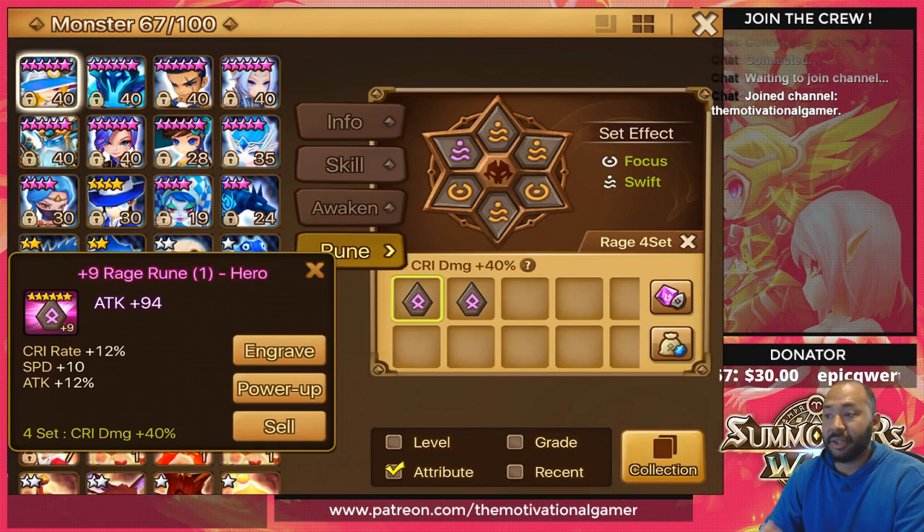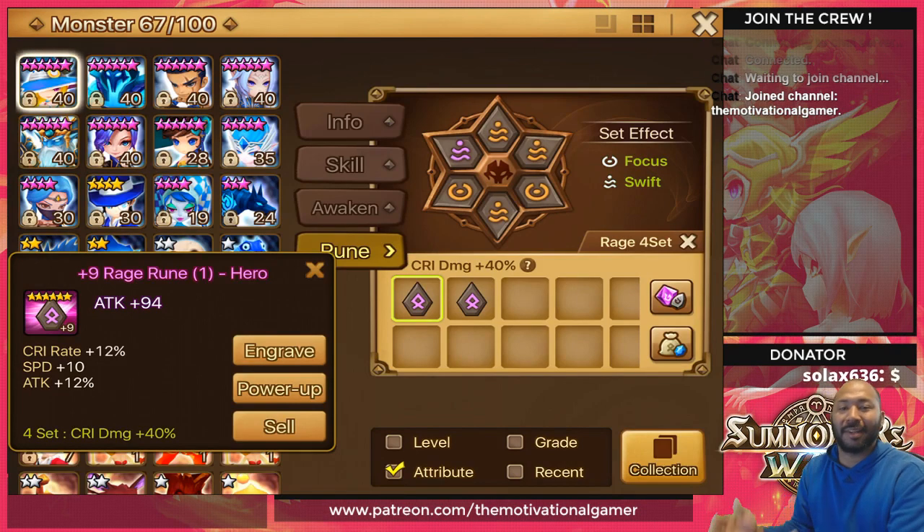In the next few videos, we'll cover all the rune sets and I'll give you the pros and cons of each, with the goal of making your progression as efficient as possible. Remember, rage is great to maximize your damage — it's not a crutch. That's all for rage runes today. Thanks for tuning in, and we'll see you in the next video.